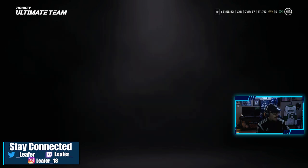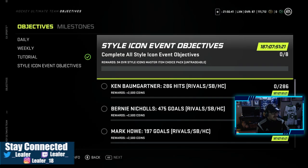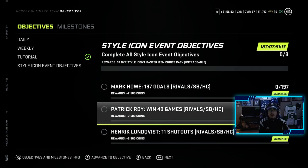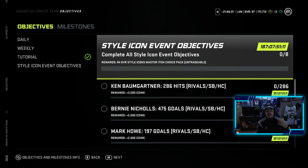You can get these from playing Rivals, Squad Battles, and HUT Champs. It's not HUT Challenges — I played some HUT Challenges and they didn't count — so it's just all online game modes besides Squad Battles.